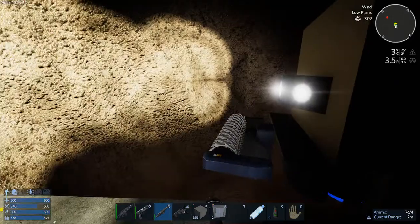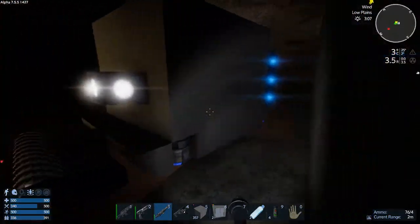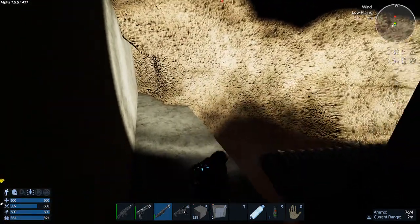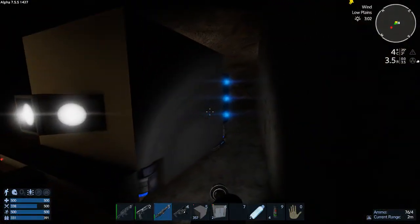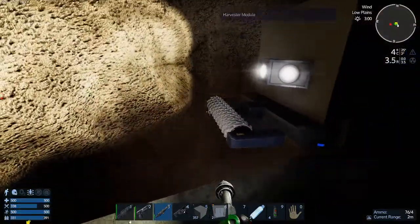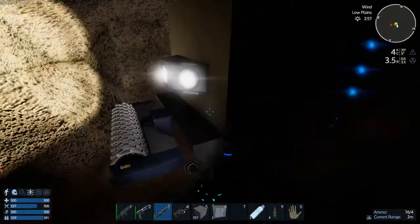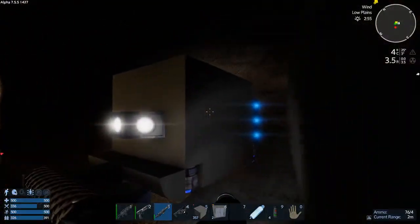Hey GTI fans, welcome back to another episode of Empyrean Galactic Survival. This is your host Zealot, and we are starting episode 5 of the Alpha 7.5 series. Last episode you saw me take the HV out and kind of just meat-grind a bunch of golems and critters, take their meat, drop down some trees, and come back with a bunch of loot.